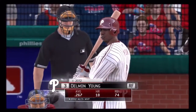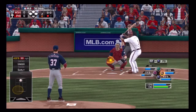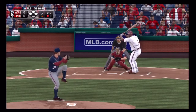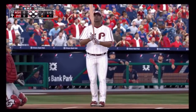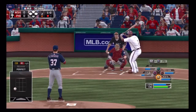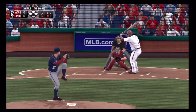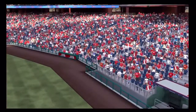So the bases are empty with one man gone and that will bring in the center fielder Delmon Young. Just off the outside and it's 1-0 — out of play off to the right, it's 1-1.